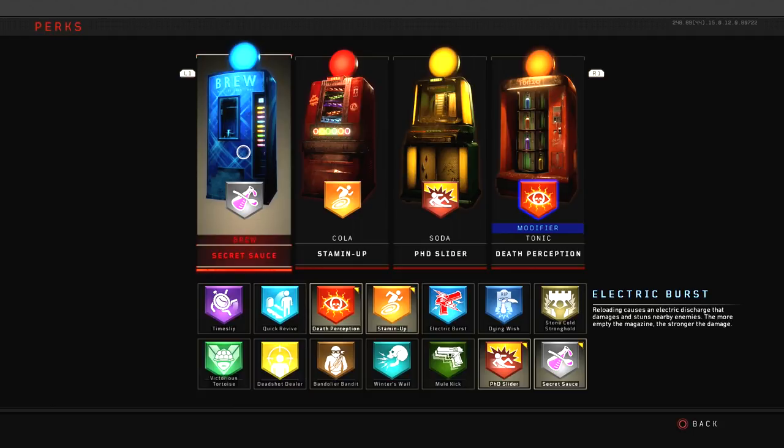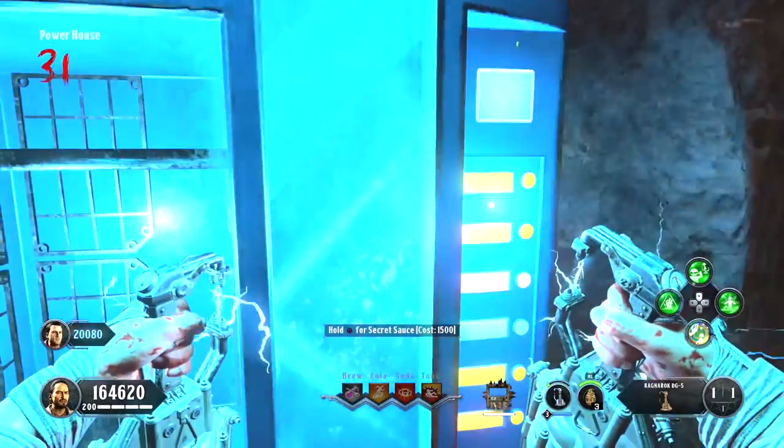The method I used was putting Secret Sauce in the slot with the brew machine, because it allows you to buy this perk over and over again for 1,500 points. If you put it in the tonic slot on the very far right, it's going to make that perk 2,500 points. I'll show you what it takes to actually obtain this trophy and how the Secret Sauce perk works.